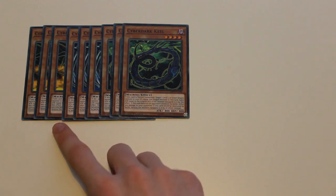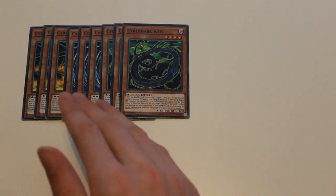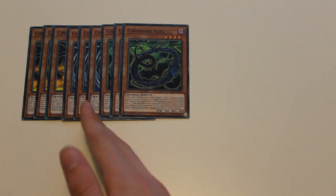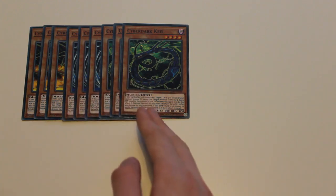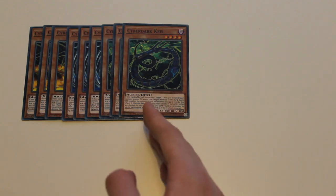Only Horn lets you do piercing battle damage. Edge lets you attack directly, but if you do, its attack is halved. And Kill allows you to deal an additional 300 points of damage if this card inflicts battle damage to your opponent.